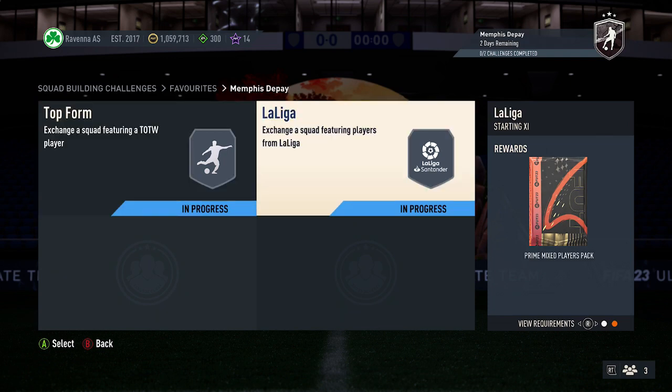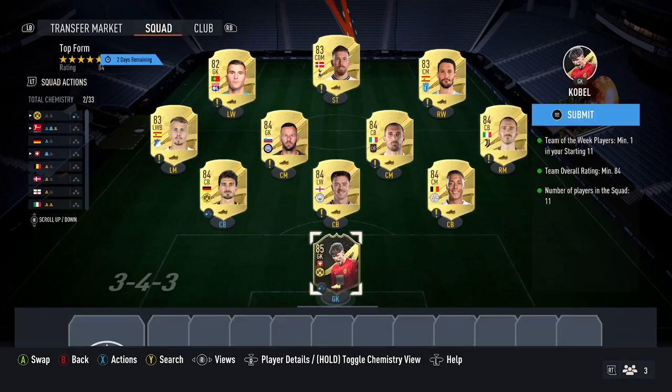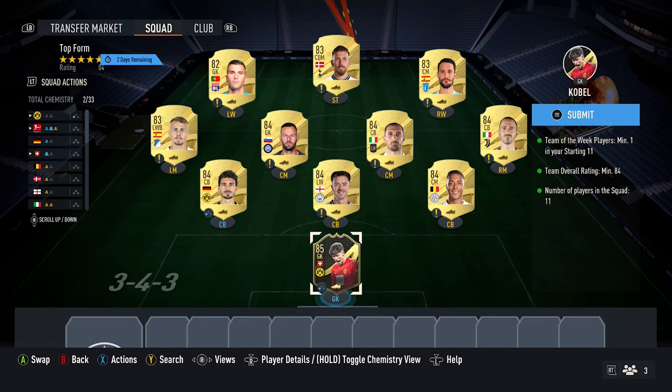So two red gold players packs and a prime mixed players pack for the first squad. It requires one Team of the Week platinum card, 84 for the rating. Pick up the cheapest 85 Team of the Week card you can find — currently around 15,000 to 16,000 coins.